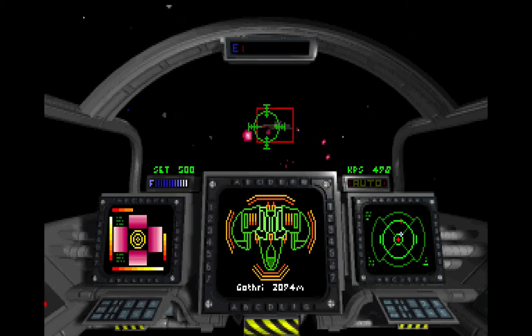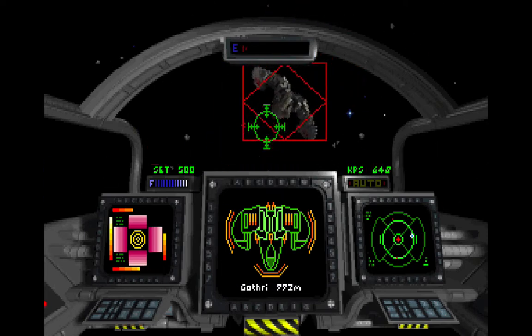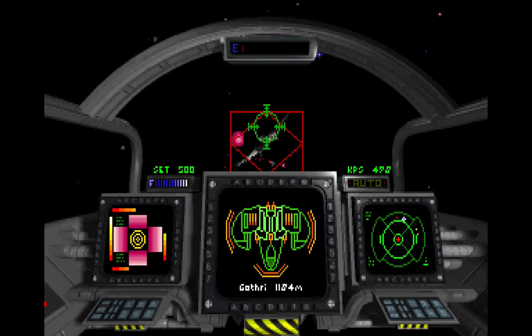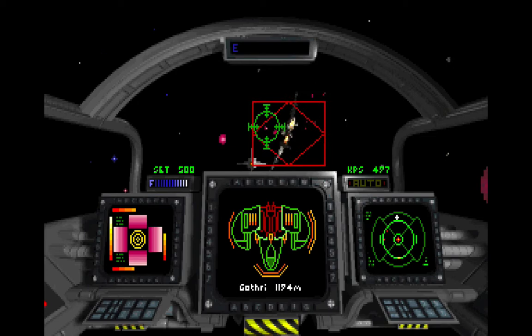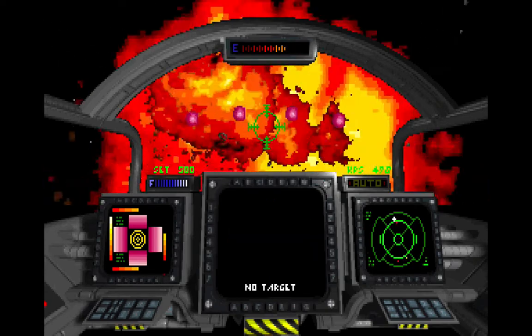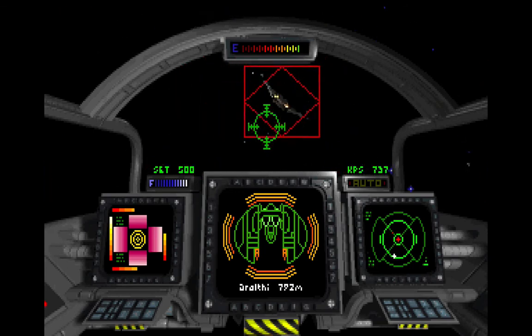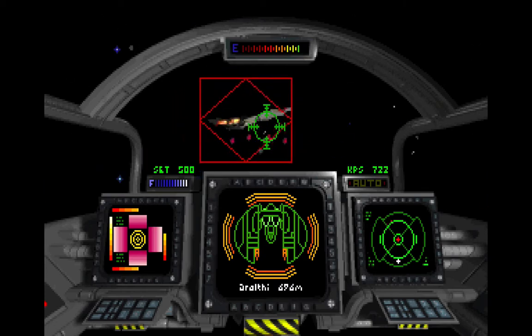Oh, these Gothers are coming at me. I'm not messing around. Come on, Gothers, sit still. Let's try a missile — see, that's going right after the enemy. At least it distracted them long enough. Two more Gothers — or no, this is a Dralthy. So a Dralthy and just more Kilrathi in general. I'll take them out real quick and be back.